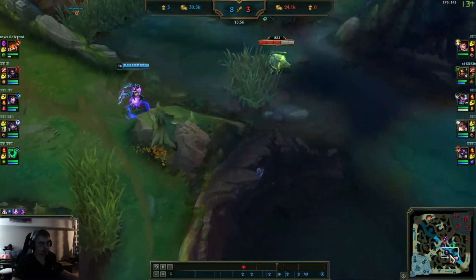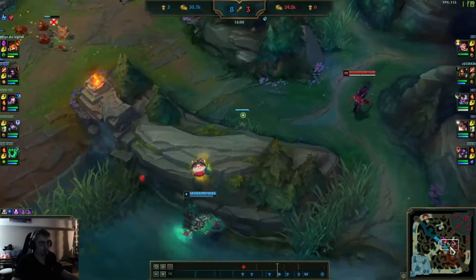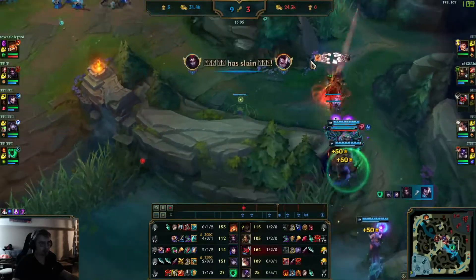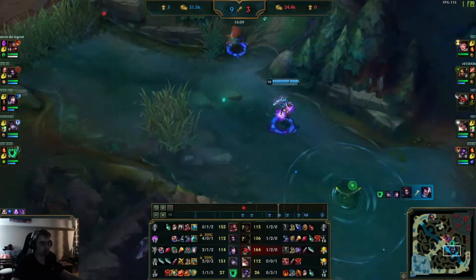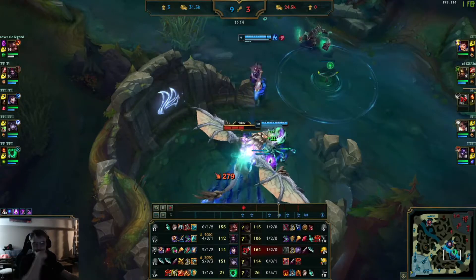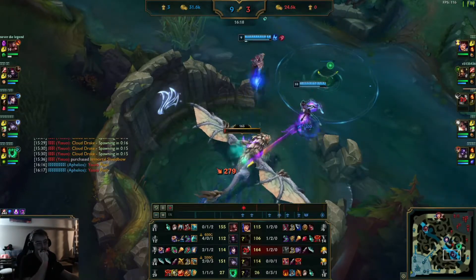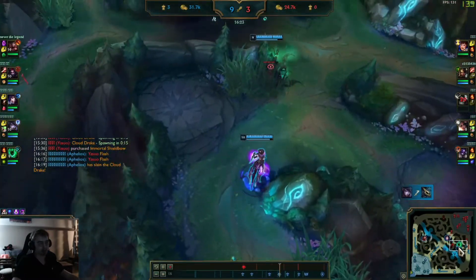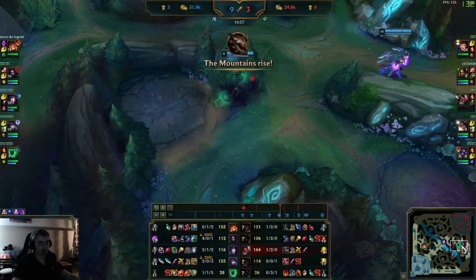He doesn't force dragons — he does of course want to get Dragon here when it's pretty free. His team has quite the lead. Yasuo walks in, gets charmed, and the game's basically over. Yasuo has to flash out, wasting that as well, and now they get Dragon for free. Yasuo is really the only hope for the red team — he's incredibly farmed, the strongest member by far on that team. But if he gets caught like that obviously it doesn't matter — they're just going to get dragons and amass a lead over time.